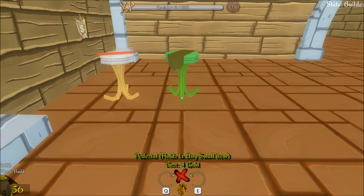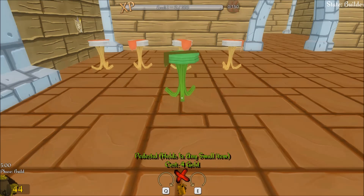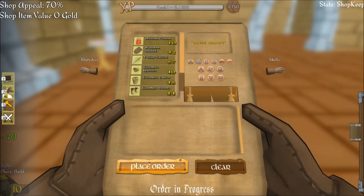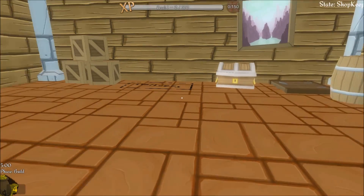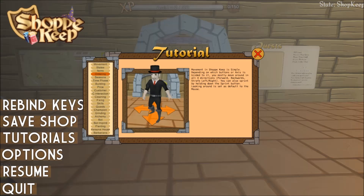Let's just start placing some pedestals for items to be shown right over here. Got to make it look a little nice, have them rotated in different ways like that. Then let's press this. Go to the build area. How much money do we have? We have 44 gold, so let's buy four health potions. Now let's wait for those.